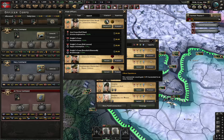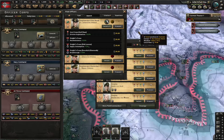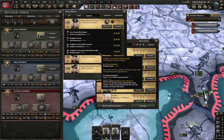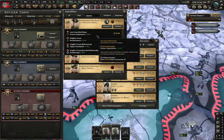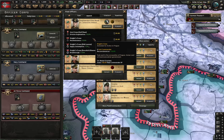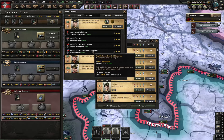We can give him either the Iron Cross, Knight's Cross, Knight's Cross with Oak Leaves, or Knight's Cross with Swords and Diamonds. That gives him plus 10% Organization, plus 15% Reconnaissance, minus 7.5% Supply Consumption, minus 7.5% Army Fuel Consumption, and plus 7.5% Breakthrough. You can pick whichever you want. In my opinion, Reconnaissance is pretty bad, Organization is pretty good, Supply Consumption is okay, and Breakthrough is also pretty good.